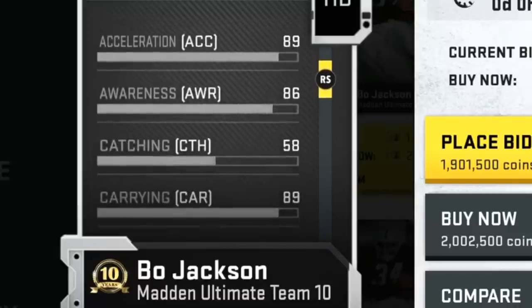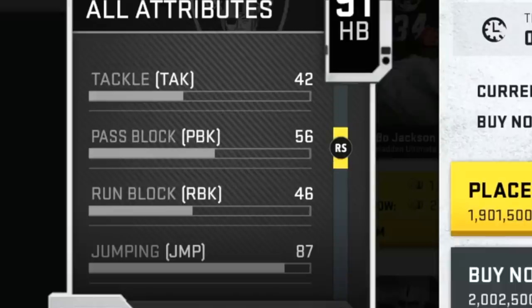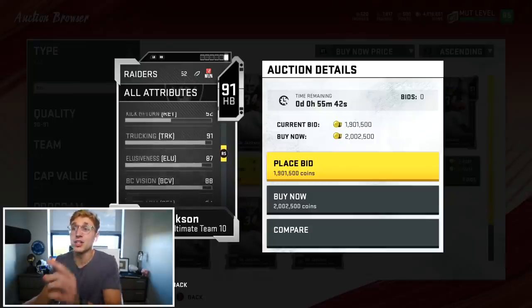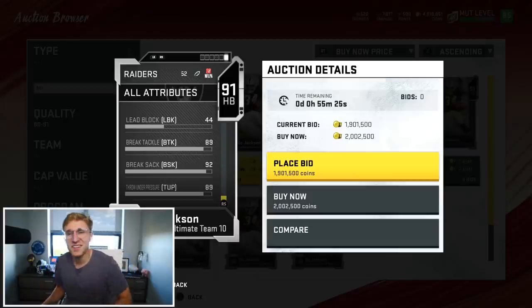I can just shell out money to get a win, but I'm totally gonna do it. 90 speed, 88 agility, 89 accel, 86 awareness - his catching is terrible but it never matters. He catches everything. 89 carrying, 42 tackle, 87 jump, 90 throw, 91 truck - that's the most important thing. This guy is going to mow people down. His break sack rating is 92 and his throw under pressure is 89.